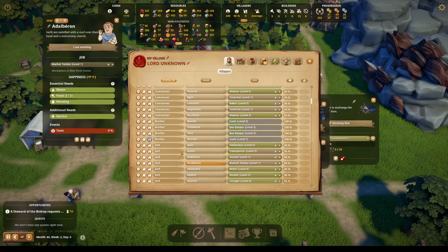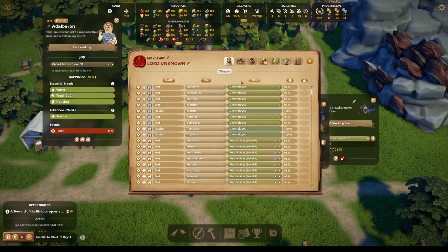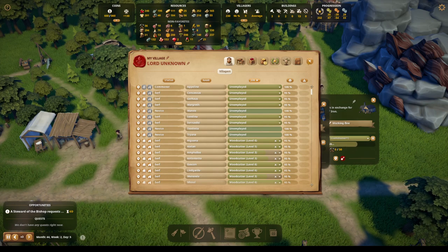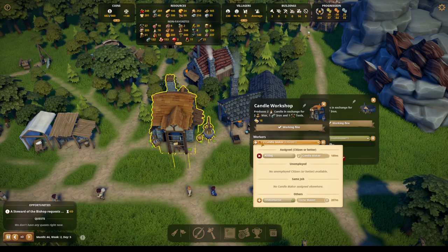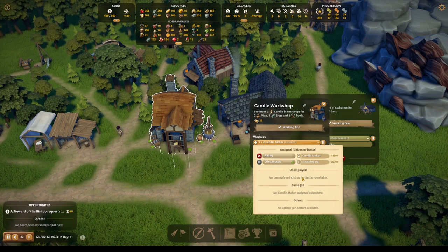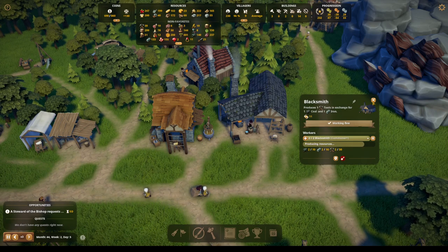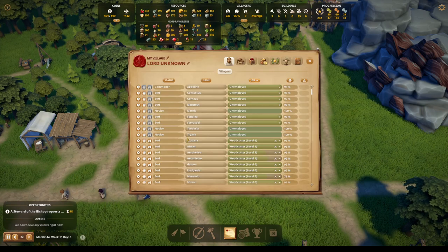Do I have any unemployed? Yeah, I do. So we'll take you — go ahead and be elevated. And then we're going to add a worker to the candle making store. Then we need to find that other job.